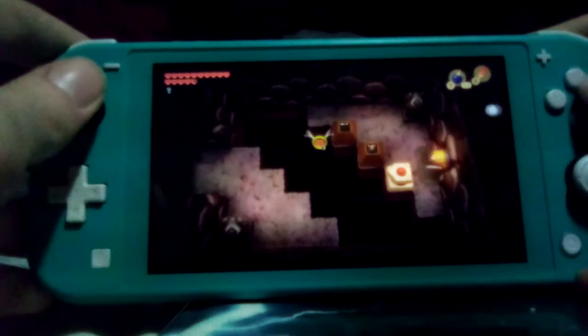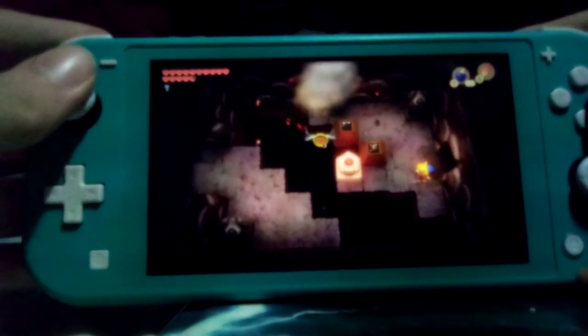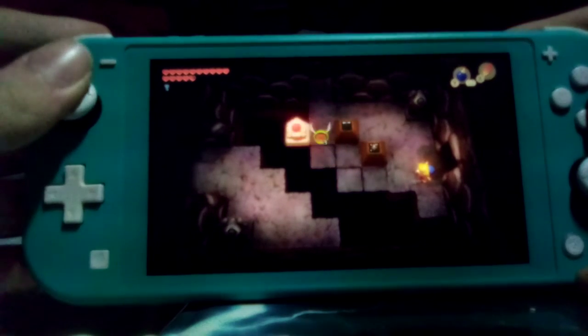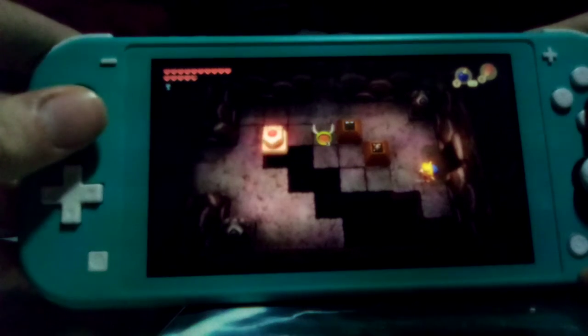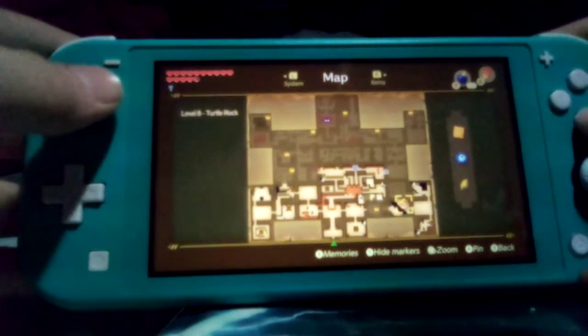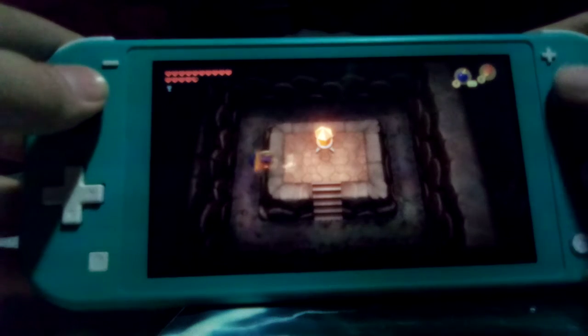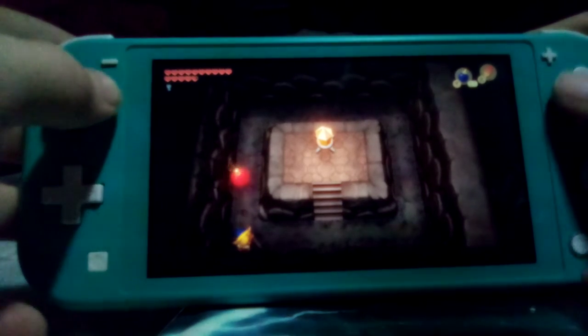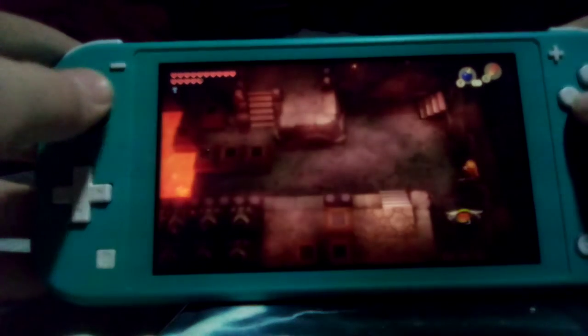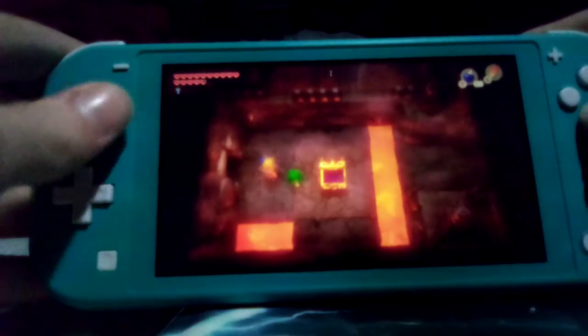I also completed Hyrule Castle recently. Now, you see this? It's important. Here's how to solve this one — it's actually pretty tricky. Yeah, I messed it up. Make sure that's orange — it's really important that that's orange. And in here, you can't go in there by the way, you need an item.